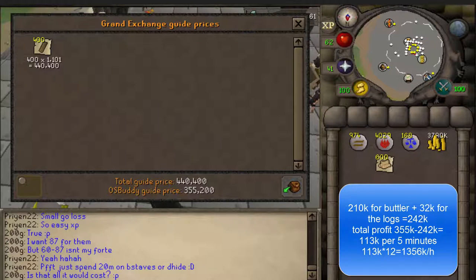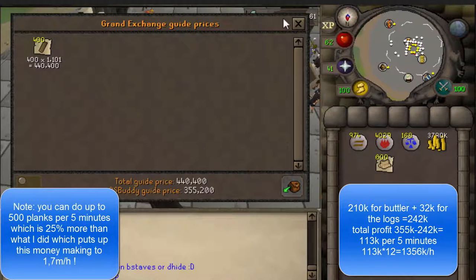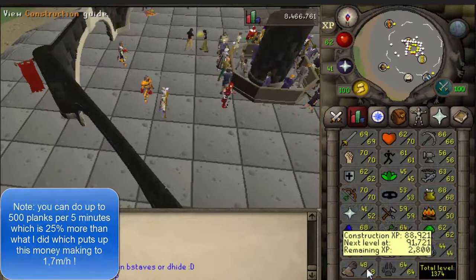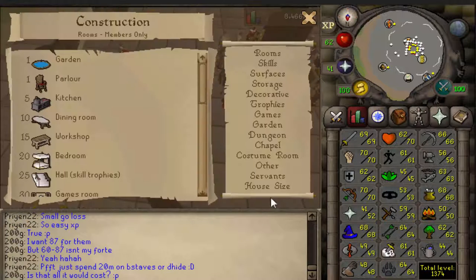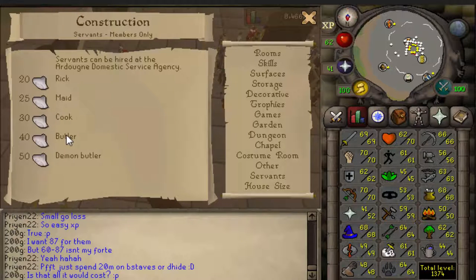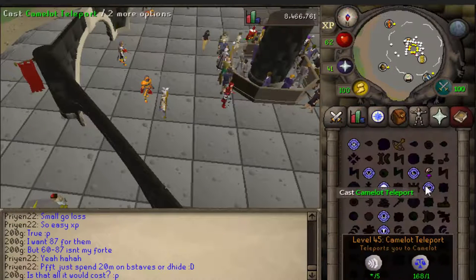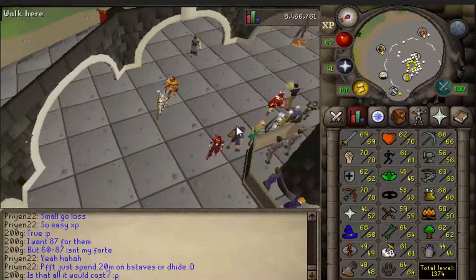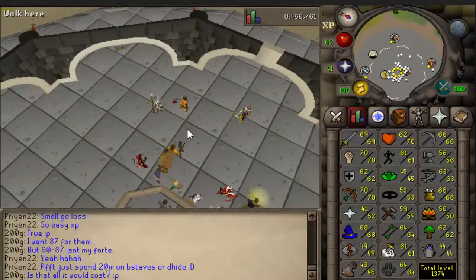It basically comes out to 250k, so we've made 135k profit in five minutes. If you take 135k times 12 to get your hourly profit, you're getting 1.6 mil GP an hour doing that. I'm 48 Construction — you need 40 Construction to use the butler. I highly recommend using the Camelot teleport, so 40 Construction and 45 Magic.